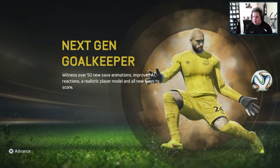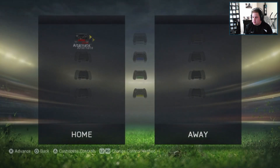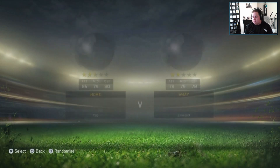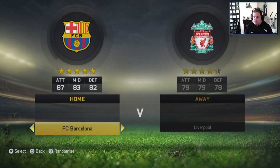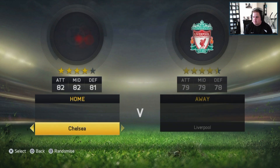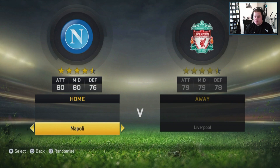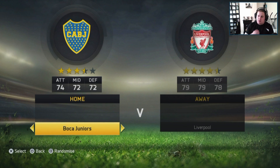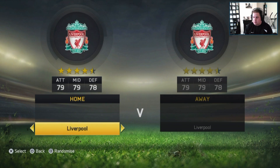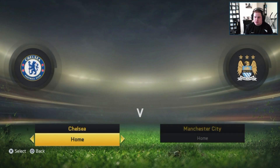So we're just going through the quick menu to get through to the base of the gameplay. I've played with the alternate control settings. You get a choice of clubs as per normal — Chelsea, Liverpool, Man City, Borussia Dortmund, Napoli, PSG, Barcelona, Boca Juniors. So we'll go Chelsea vs Man City because that match was recently in the Premier League I believe.